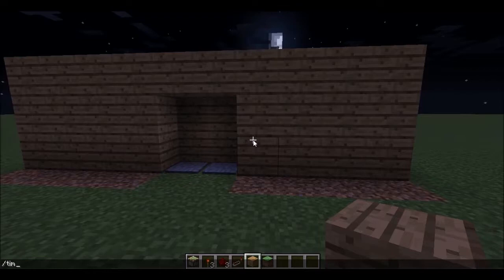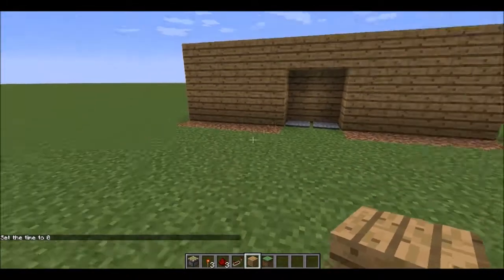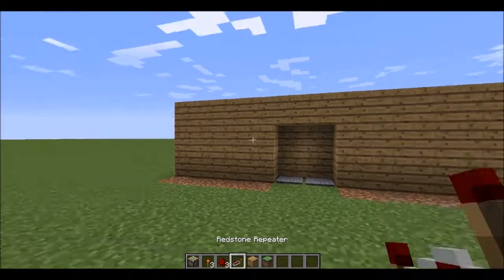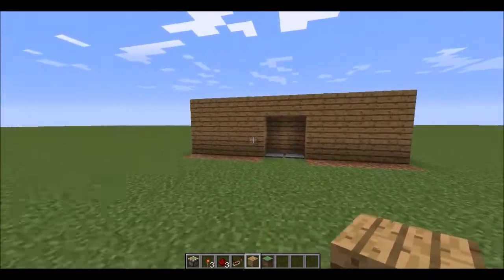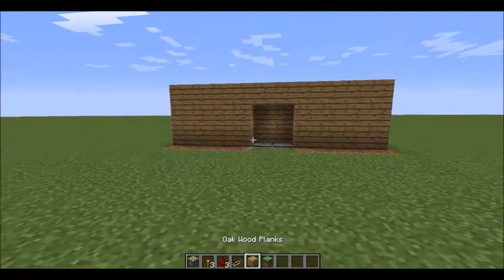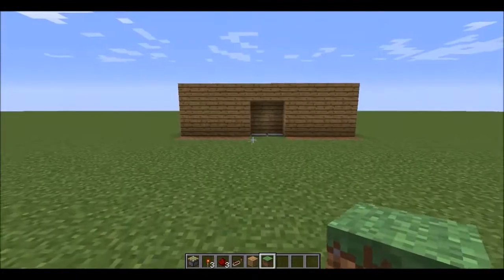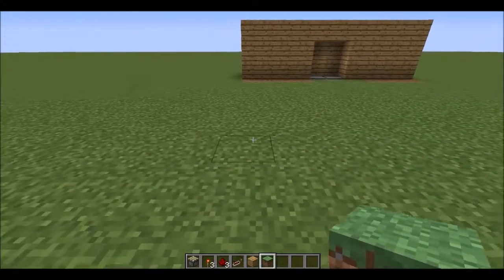So first, let me make it daytime. Okay, there we go. What you need is sticky pistons, redstone torches, redstone, a redstone repeater, and whatever block you choose — I chose Oak Wood Planks — and a grass block so you can cover up anything that you break.